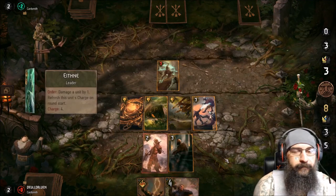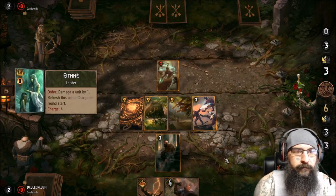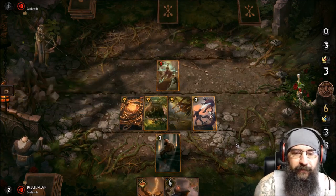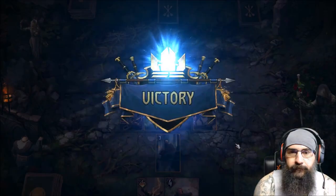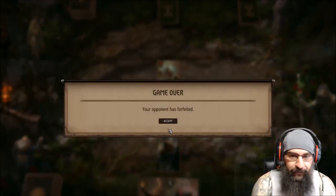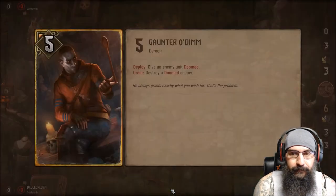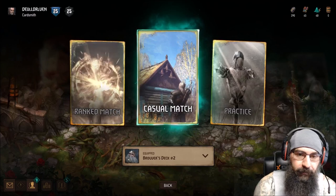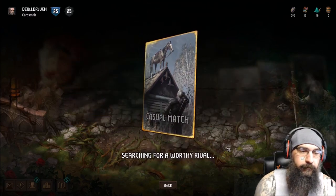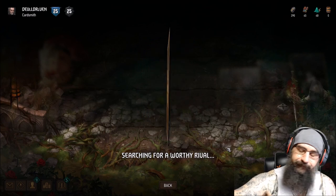It's going to be close — burned a card. That was a good nuke there. Geralt Ard's pretty good in this deck. Let's try one more. Yeah, even if you play the Smuggler on melee, it has to stay on melee.